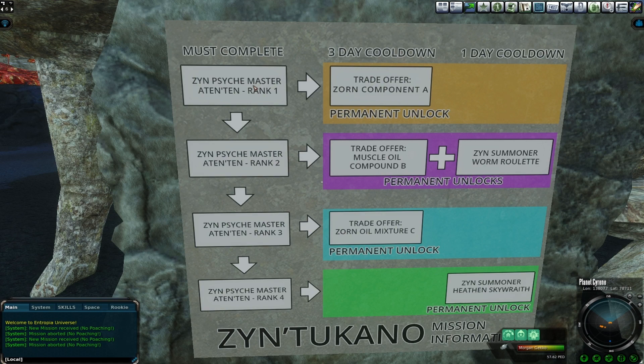There's also a trade offer. Turn in 12 XORN component A's and you'll get 0.01 ped of concentration skill. I don't know if that part of it's actually worth it or not, or if it's required to move on. But that might just be a little side deal.